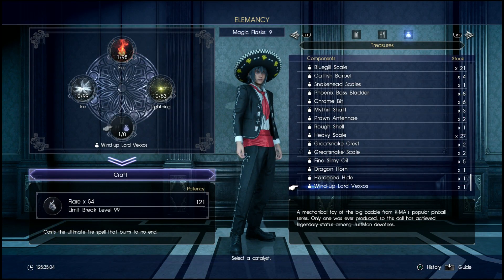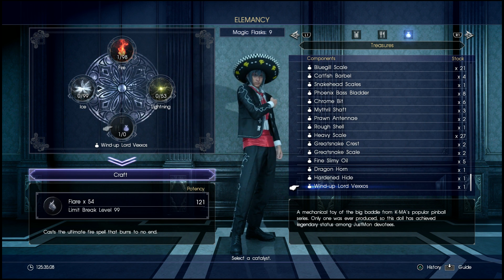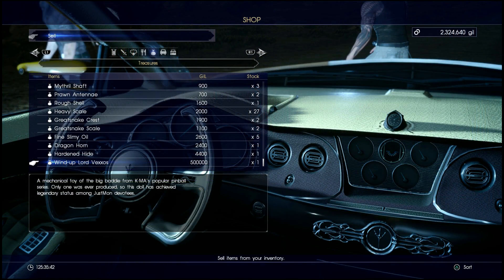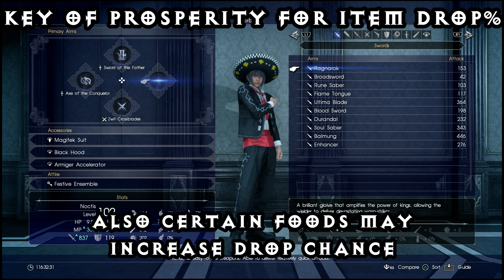Now why is that important? The wind-up Lord Vexus, if used as a catalyst in spellcrafting, will actually give you 52 casts of a limit break magic which enables you to do 99,999 damage on spellcast. It also sells for 500,000 gil, so a really really good item to have.